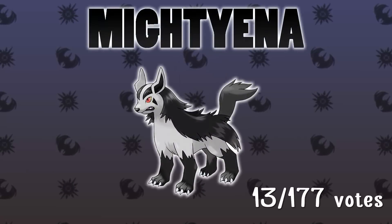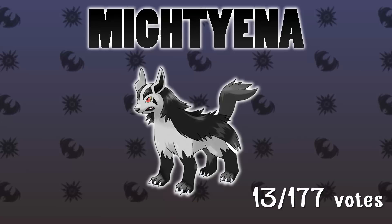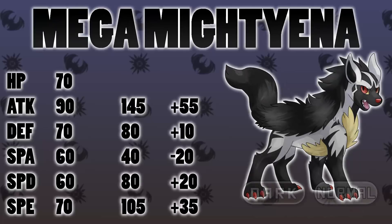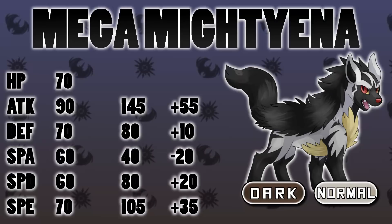Number 2: Mightyena. I'm so glad this Pokémon made the list — it's a really neat early-route mon and you've got to love those dog Pokémon. On previous lists there are always one or two Pokémon that are underwhelming with low base stat totals that really deserve a boost, and Mightyena is that Pokémon on this list. It really doesn't have the best stats currently and is so deserving of that Mega boost. I'm going to suggest making it Dark/Normal typing.